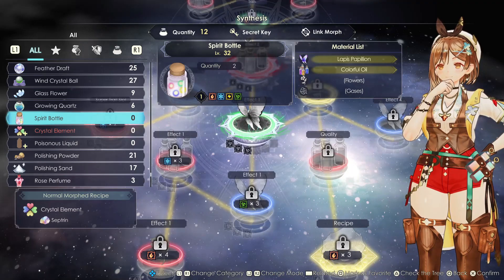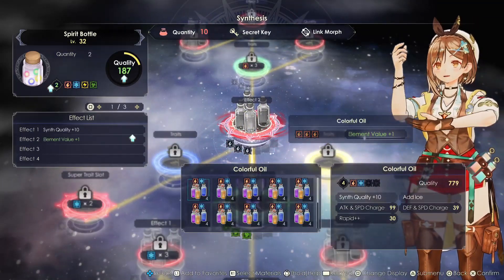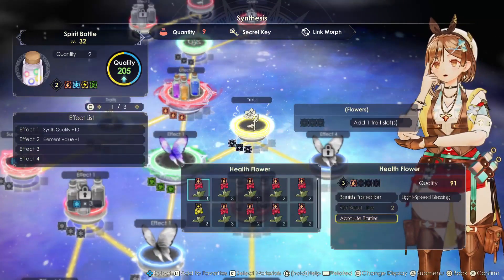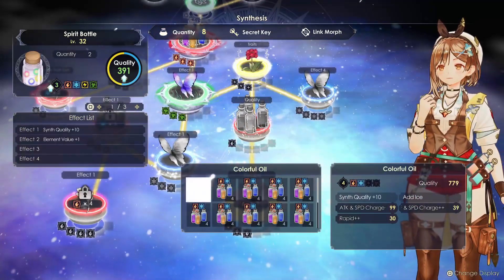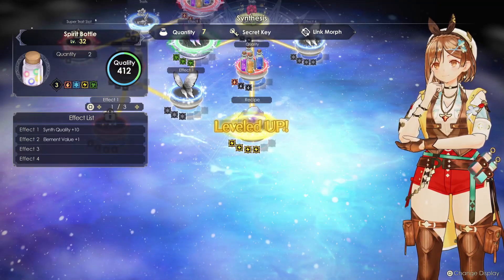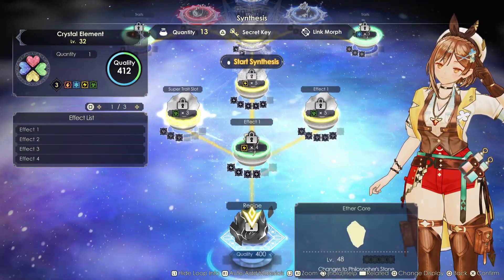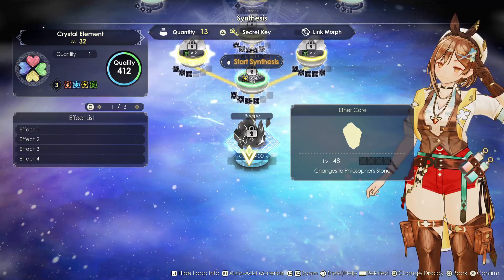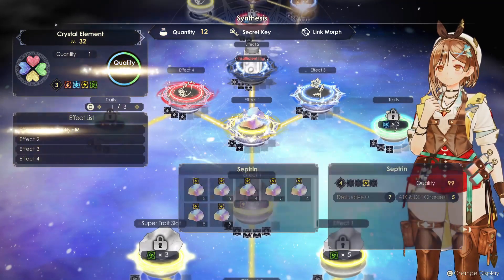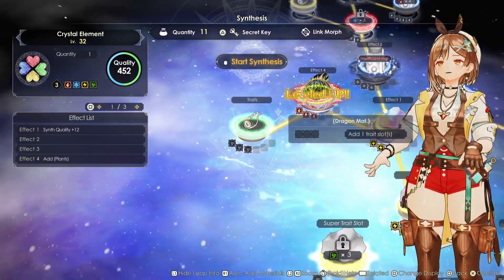So I'm going to start with the spirit bottle and move from there to unlock the crystal element, which I have already unlocked. You can make the spirit bottle and go to the crystal element that way. From there go to the crystal element and instead of making it I'll just go to the recipe here — I need to get the philosopher's stones first. The philosopher's stone is a must. If you have the spirit bottle you can immediately start with the crystal element, but if you don't have it, start with the spirit bottle first.